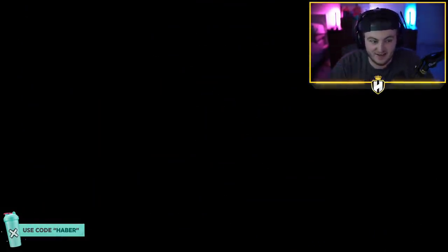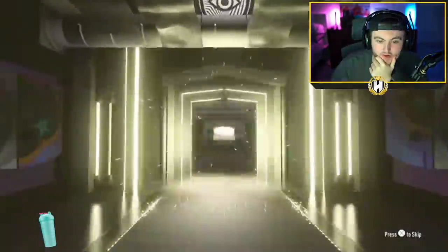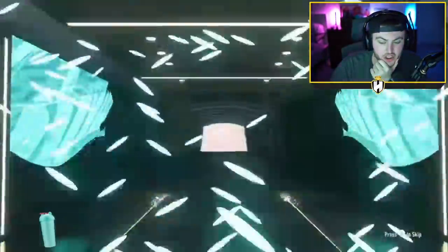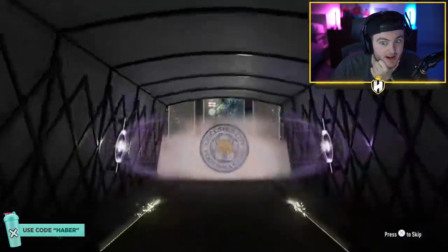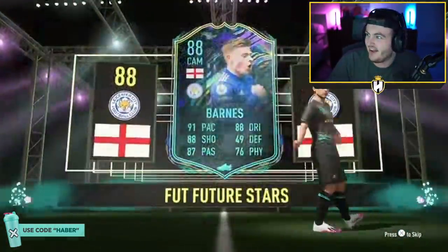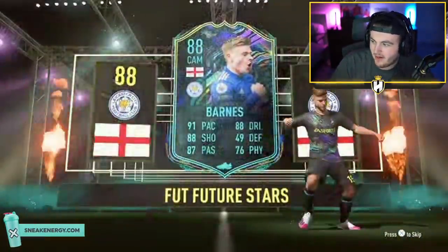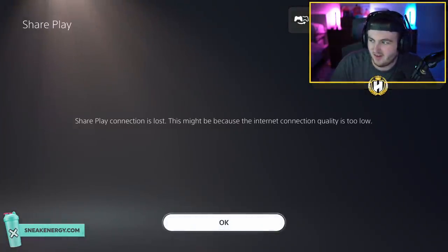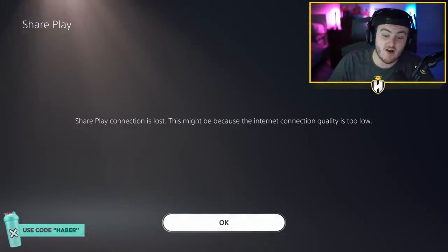We've got Jack's pack. The internet is a little bit ropey here, so we're hoping it holds up for the whole pack. Here we go — it's a walkout! That is a Future Stars. English, right mid, CAM. It's Harvey Barnes! Oh, it's Harvey Barnes. That's really good. If you don't know what video I'm quoting, there's a video of Harvey Barnes scoring and someone in a really calm voice going 'oh, it's Harvey Barnes.' Anyway, 400k card right there. That's pretty solid.